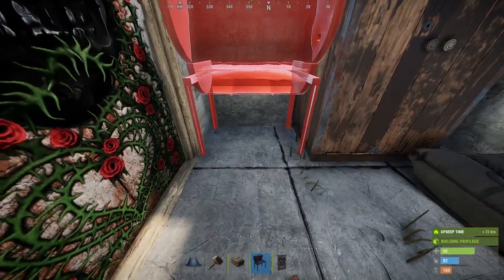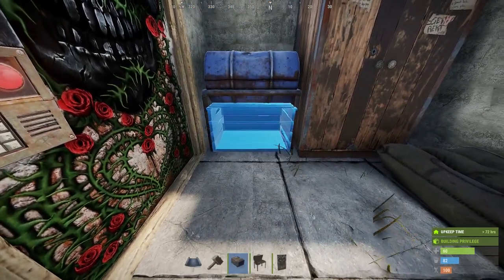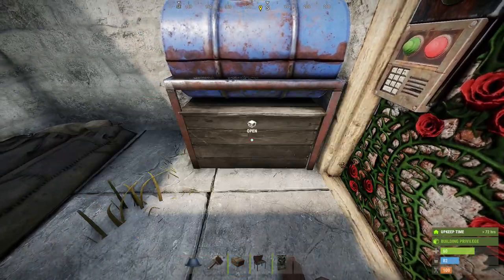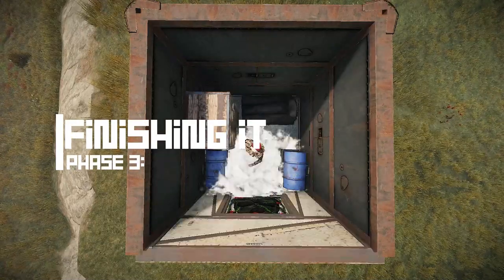By now you probably need some storage. For this, add a barbecue in between the TC and the door frame with a small box underneath. Do the same thing on the other side as well. Once you can afford it, upgrade everything to armored.